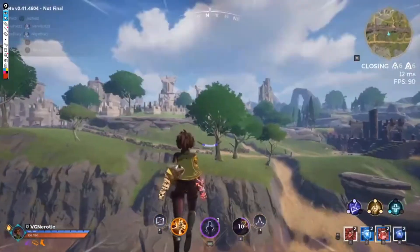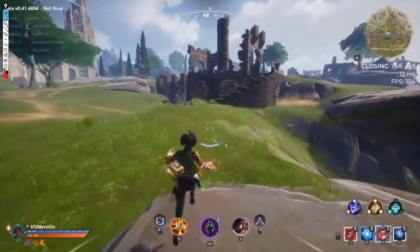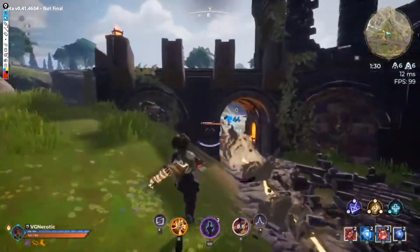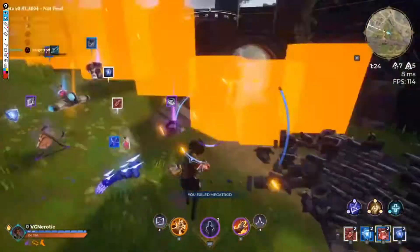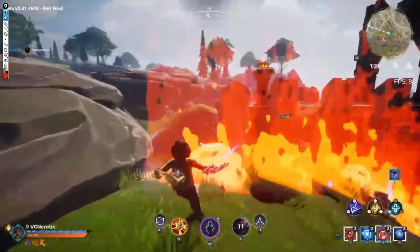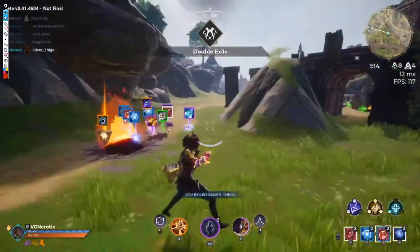Sees an opponent, attempts a 360 fire shot — doesn't land it, that would have been so cool. You want to stay hidden in this fight going on, but if you can land free damage, land it. Good pickup. Nicely done — pops his vital stone while chasing. Good stuff.